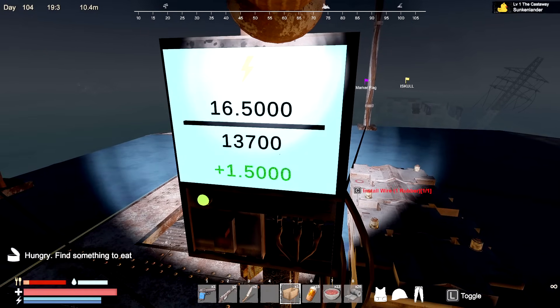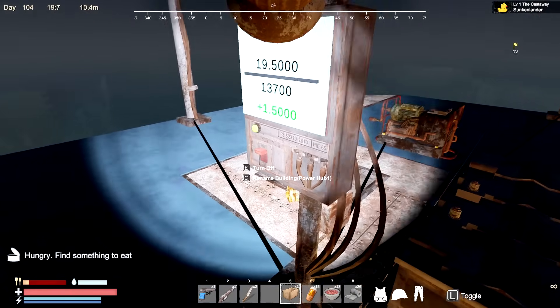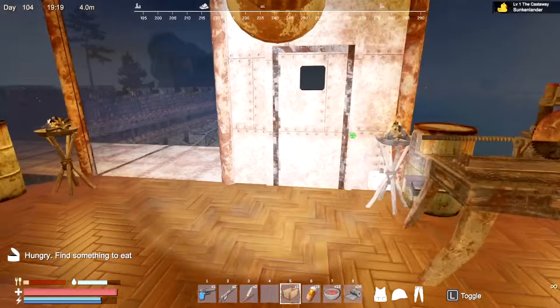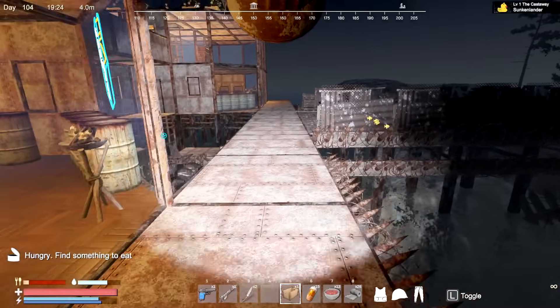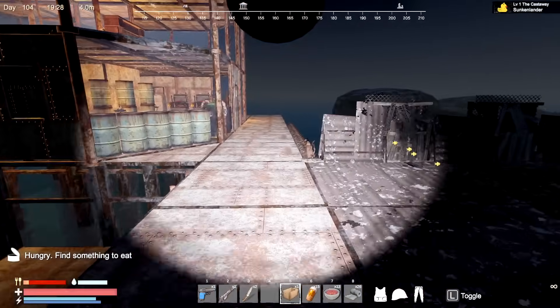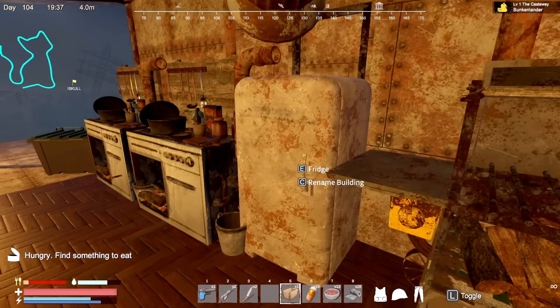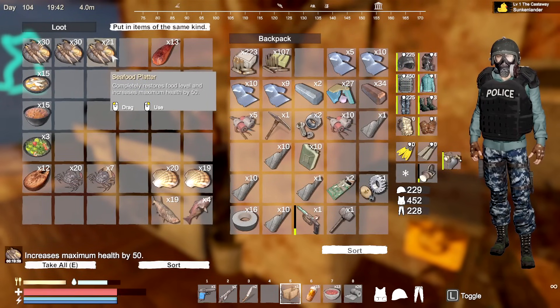Max battery capacity is 13,700 — is that it? Okay, we might need to keep some fuel up top. Let's turn it off and get some food. Turn off the light for a second — a little blinding. Might get attacked at any moment.